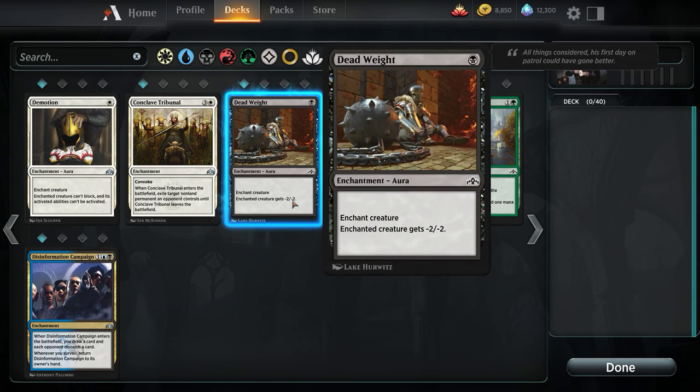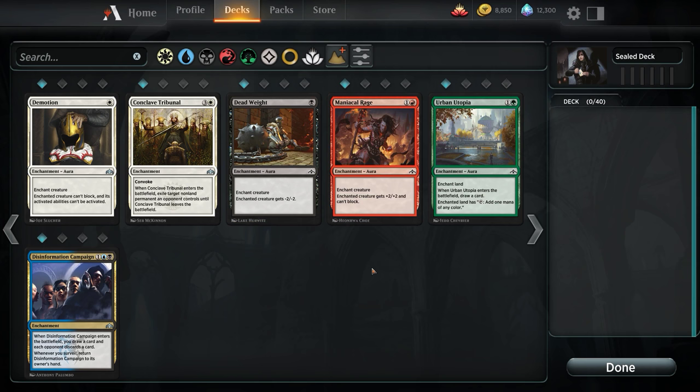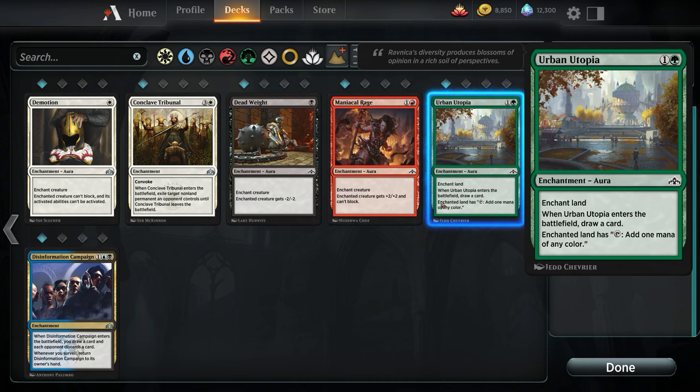Urban Utopia: there's a world where we play this if we're a little more top-heavy. That Utopia Sprawl effect — creating one of any color and drawing a card — it replaces itself and bonuses mana. If you play it on turn 3 on a land you didn't tap, it's not as negative tempo as a lot of enchantments are, and that's really good.